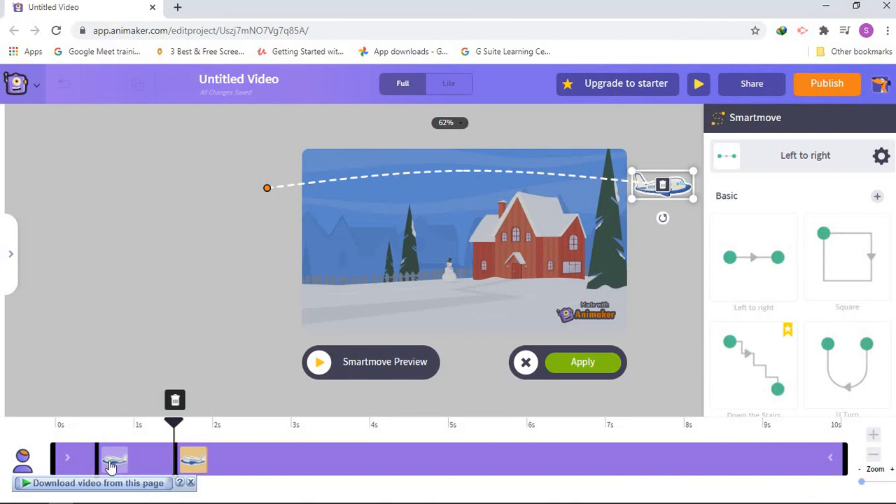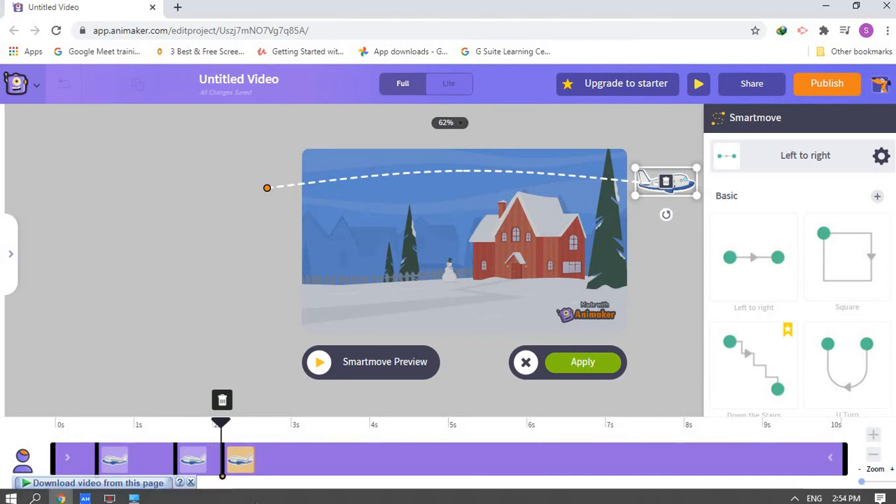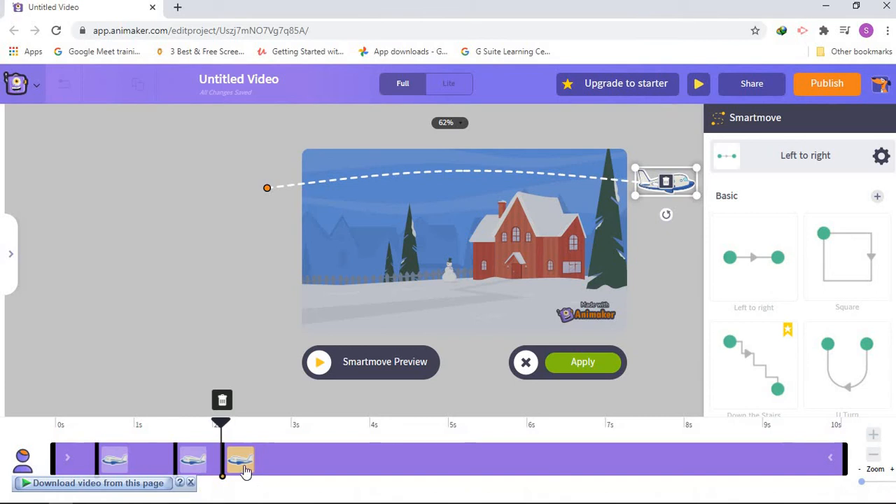We have two planes flying right now. You can stay with two or you can add more. To add more, drag the little arrow and you'll see a plus sign. Press it one time and you will see more planes added. More planes means it goes faster — two is okay but not that fast, three is faster.